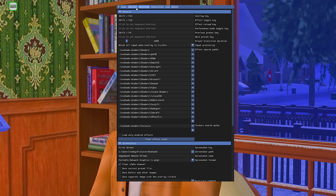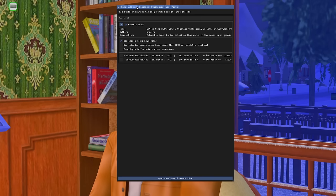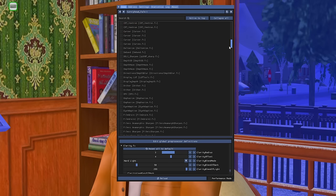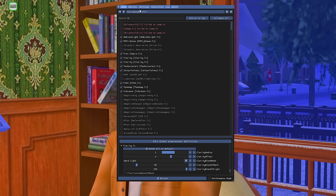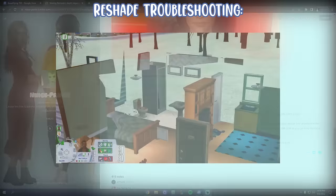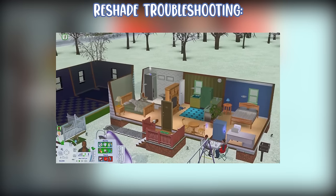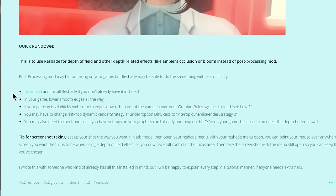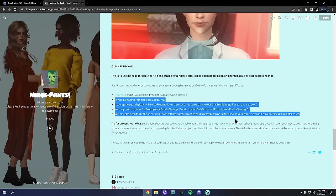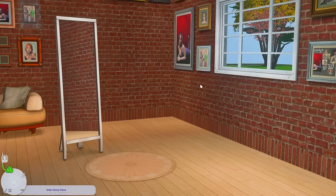That covers the ReShade portion of this video — a basic overview of how it works. If you're getting visual flashing like I was in a clip, I recommend doing the process shown at the bottom — specifically those last four steps. You can pause the video to read them. Some of you may need this, some may not. Next up, we're going to talk about the wonderful world of Sims 2 default replacing.